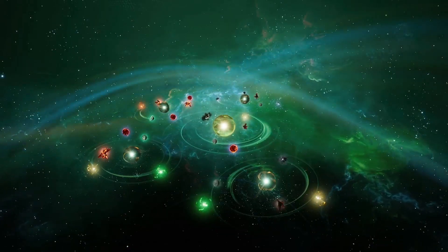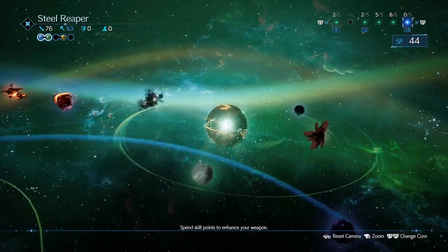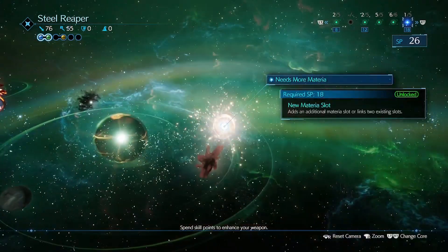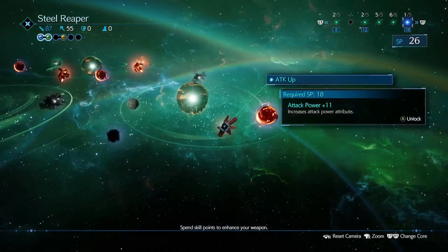Let's see what we got in this core. There's the other materia, so let's grab the materia slot. What else do we want to grab? Let's do attack plus 11.